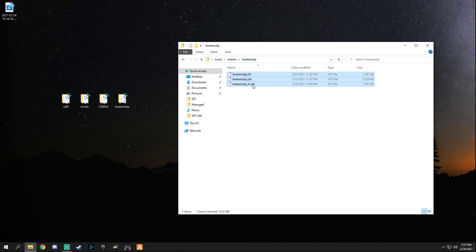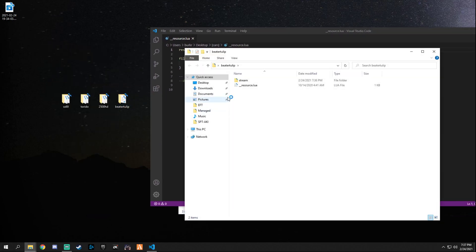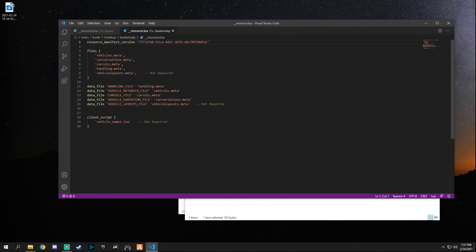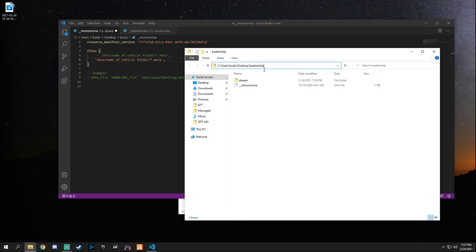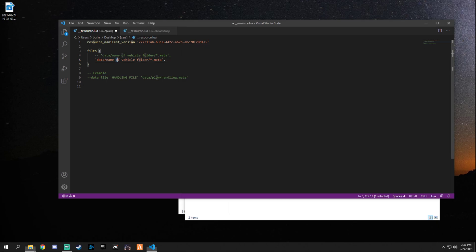The stream folder has that same vehicle name folder but with the YTD image files. Now that we've added the vehicle files, we have to declare them in the resource.lua — telling it 'hey, this vehicle is here.' Open up the resource.lua template. You can see a little example: it says 'name of vehicle folder.' All we do is paste the vehicle folder name in, so it reads: data slash vehicle-name slash star.meta — that calls all the meta files.